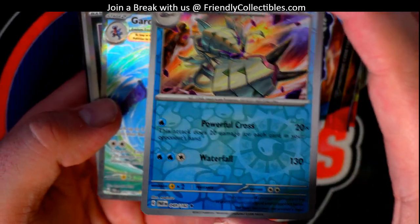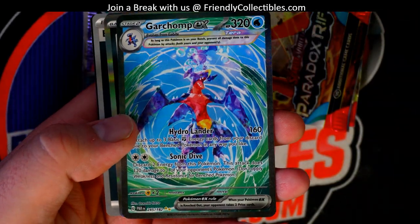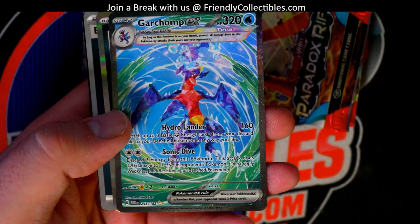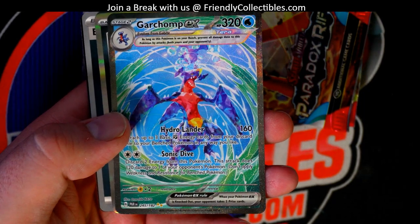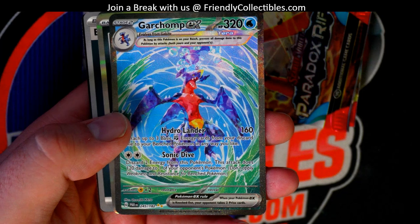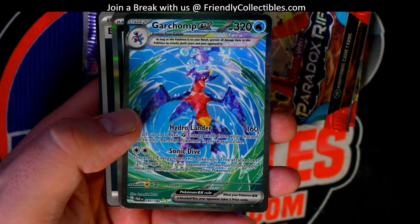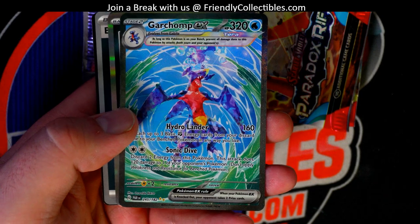There's your rare. Oh, here we go — nice. You got two gold stars there. So this is symbolized by two gold stars — special illustration rare. And that might be a good one right there — you might want to look this one up. And the bigger first number — yes, correct.